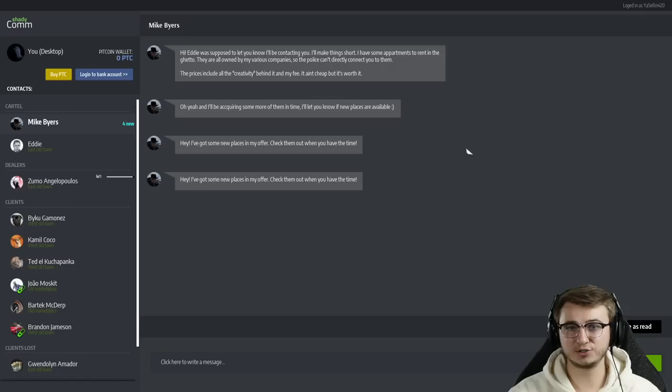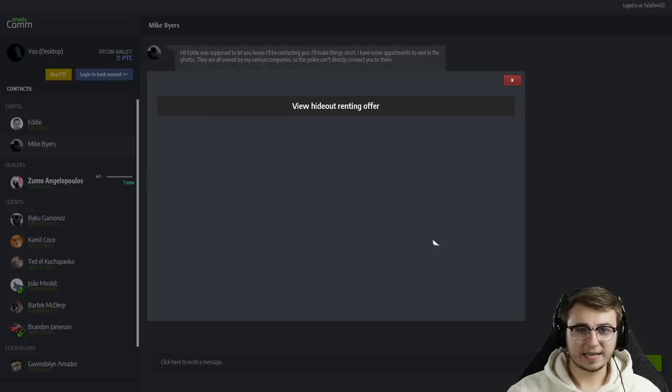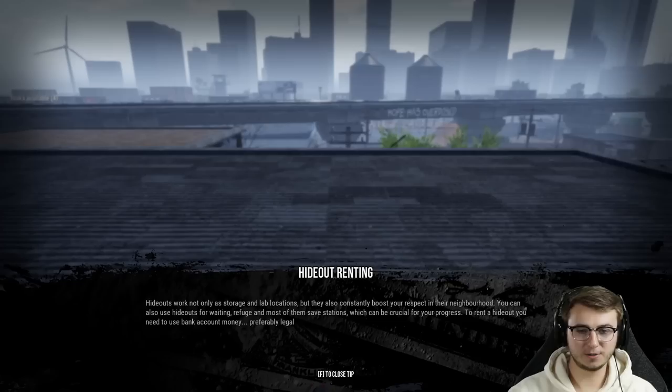Let's take a look at what this contact said — Mike, buyers. "Hi, Eddie was supposed to let you know I'd be contacting you. I'll make things short: I have some apartments to rent in the ghetto. I've got some places to offer, you should check them out when you have the time." So we're going to mark that and view the hideout renting offer. Hideouts work not only as storage and lab locations, but they also constantly boost your respect in the neighborhood.